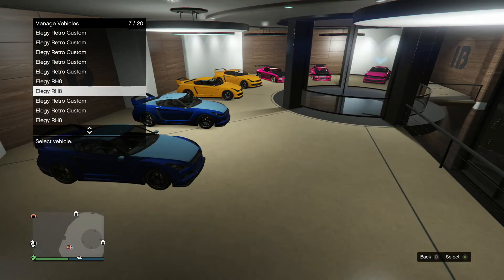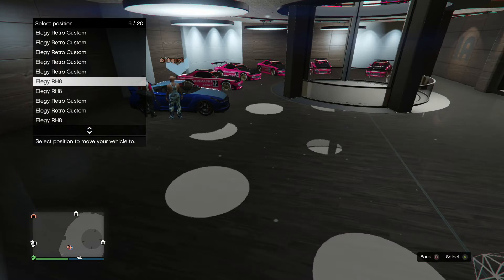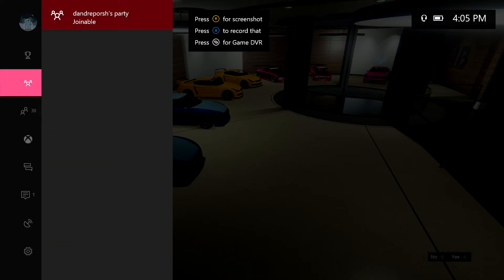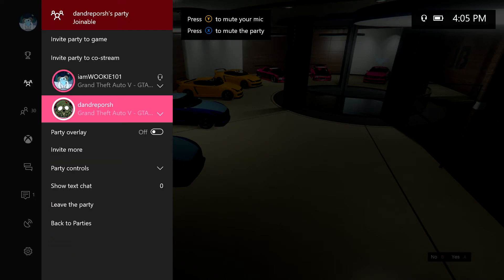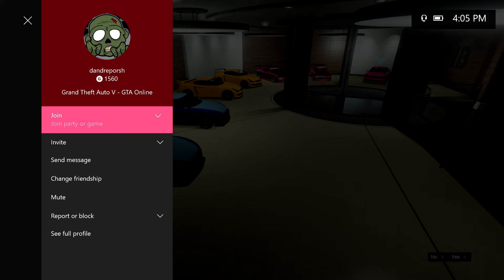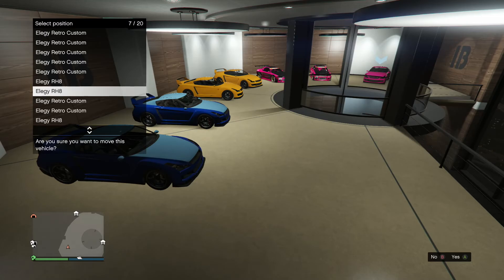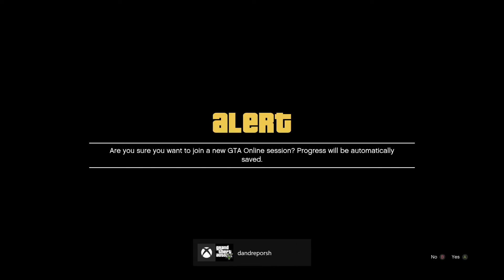I'm going to dupe another Elegy — I'm just going to reset the Elegies like how I had them before and do the same thing. I'm going to get the alert asking if I want to switch the Elegy, and my friend is just going to start up a Rockstar created mission. Once he has the mission ready, I'm just going to join him through the party, get the alert asking if I want to join his GTA Online session.